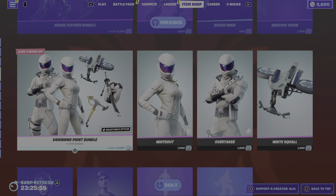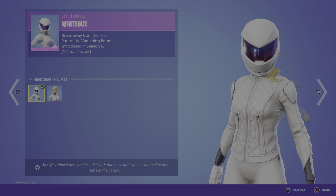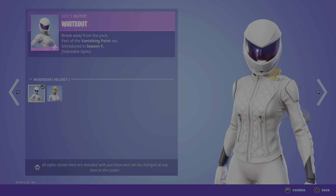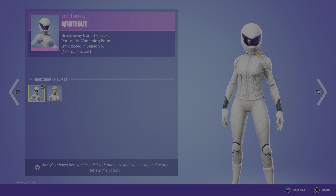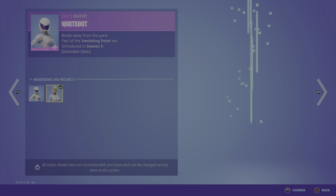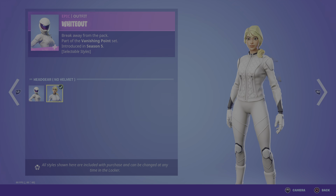Now, there is a bit of an oopsie — whether you guys can spot it right now, if not I will tell you guys later. Starting us off with the first skin, we have the female, which is the Whiteout. 'Break away from the pack.' First introduced in OG Season 5. She does have two styles: the default and the no helmet version.